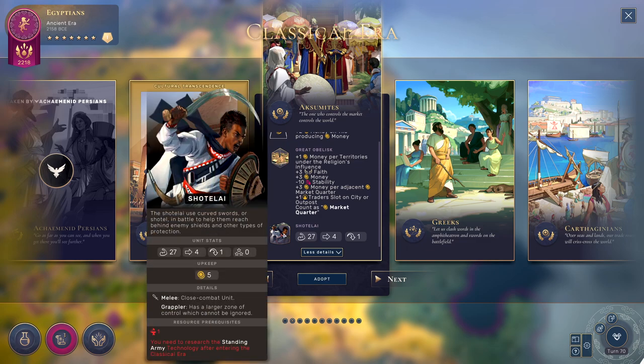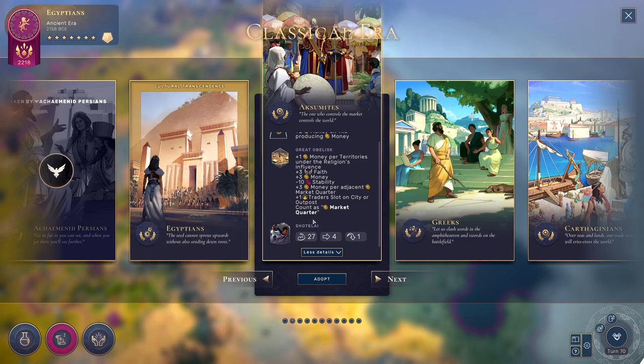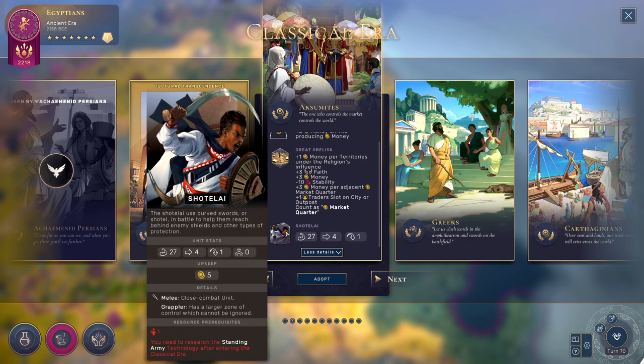Down here at the bottom, we also have our emblematic units. These are basically the unique unit for each civ, and these do replace other units as well. Unlike the emblematic district, you are able to build these even after you transcend to a new culture. They go away once you are able to build the next unit in the upgrade tree, essentially. So if you have built some of these units, you're not going to lose them when you transcend eras — you're still able to even build new ones. But whenever you research the technology that makes them obsolete, you will no longer be able to build them.